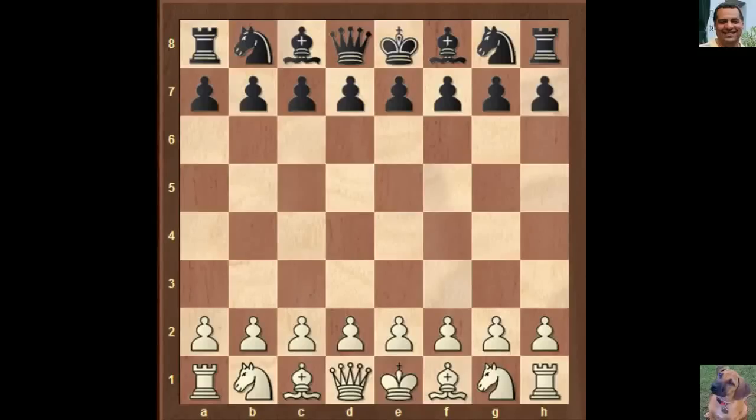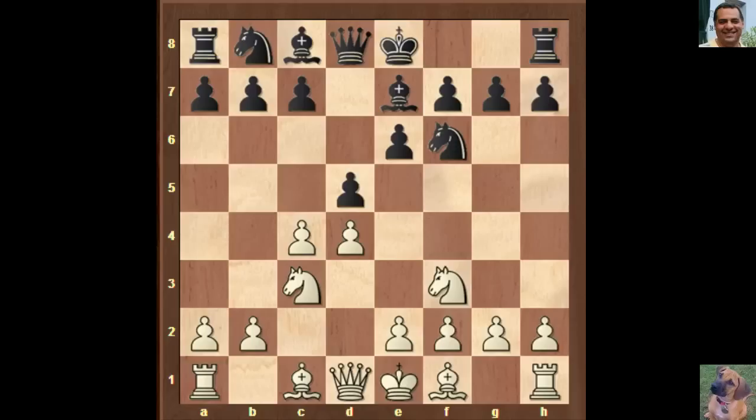In game 12, Fischer kicked off with c4 — it looks like the English opening, but it actually transposes after e6. It's an invitation to go into Queen's Gambit Declined territory, and they do: Nf6, Nc3, Bishop e7 — a classic start position for the Queen's Gambit Declined.